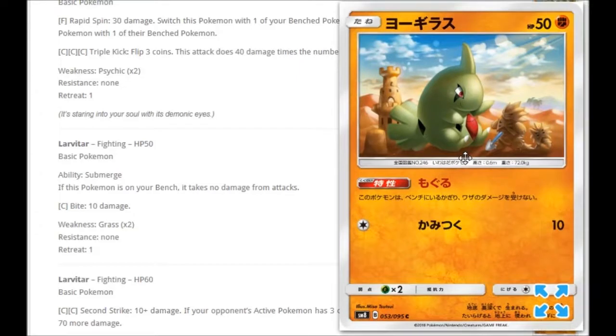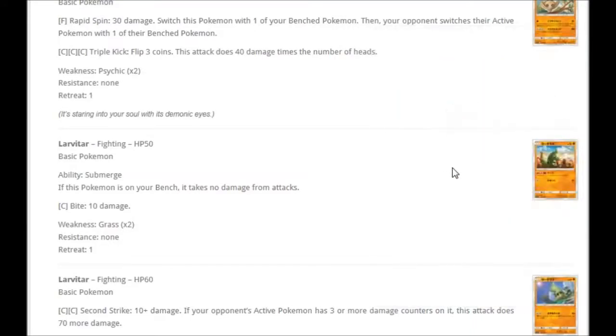I absolutely love this Larvitar right here who's playing with sand. It's made a castle, but it's also made a Pupitar and a Tyranitar out of sand. That is so cool — I love this artwork so much. It's such a shame it's not the better of the two cards. It's only got 50 HP so probably not a lot of people will use it. However, ability Submerge: if this Pokemon is on your bench, it takes no damage from attacks. Very good actually — I don't care if it has 50 HP given that it stops attacks going to the bench. And one colorless for Bite does 10 damage.